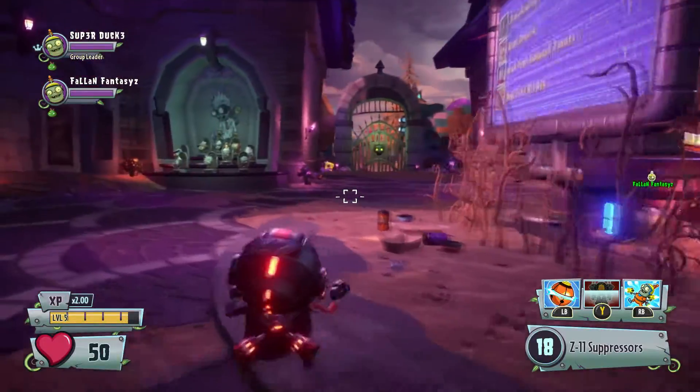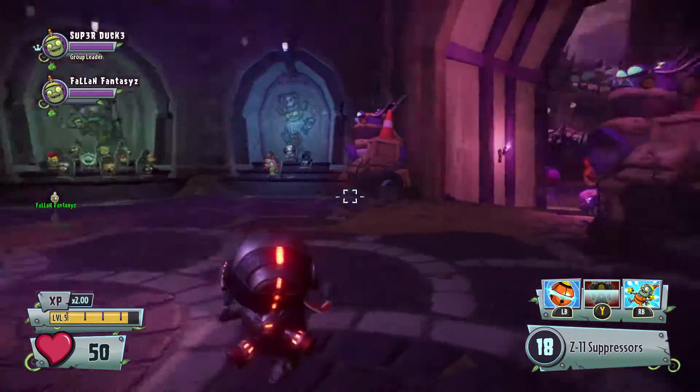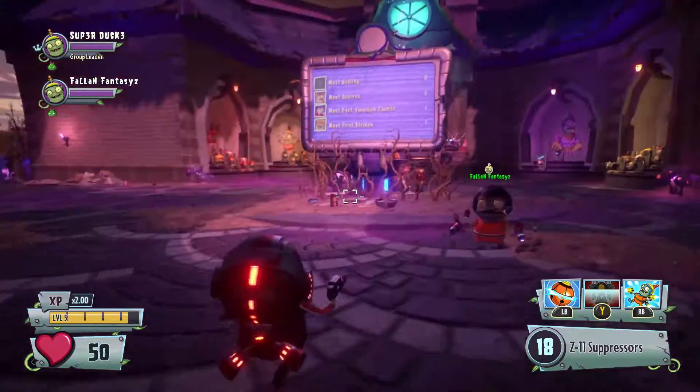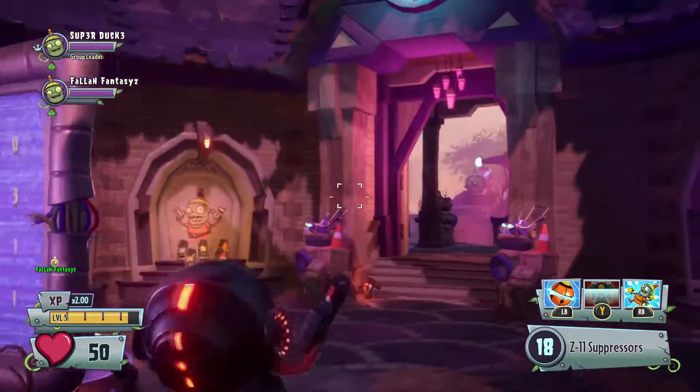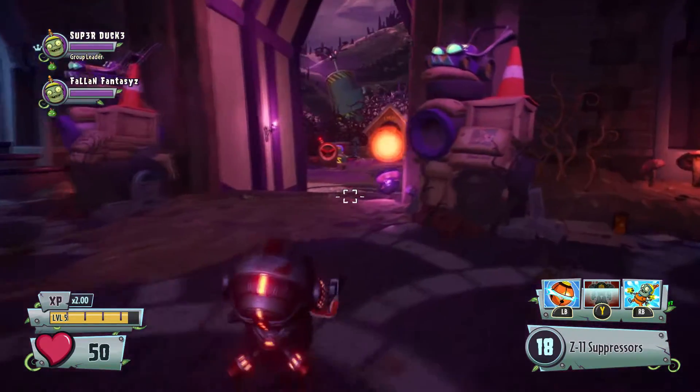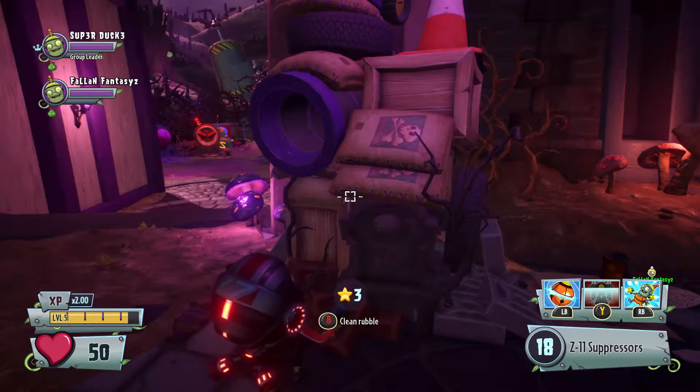What's up YouTube, superdeck3 here. Today we're clearing up the zombie side - we're gonna clear out all the rubble and the statues, and there's also one chest up top on the left-hand side that you can unlock. Let's go ahead and start with this one right here and clear this rubble out.